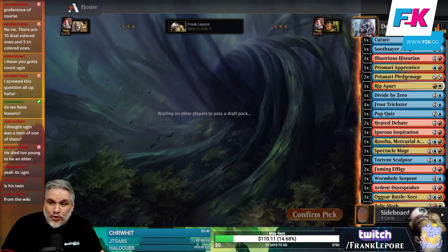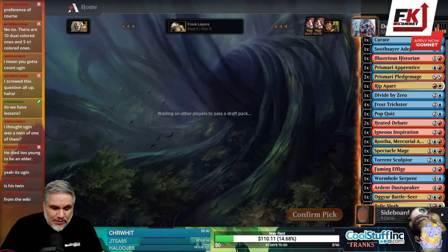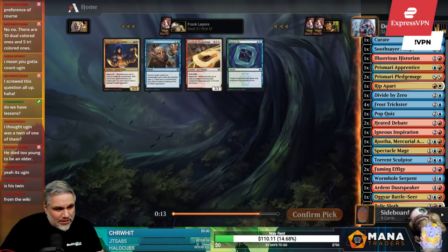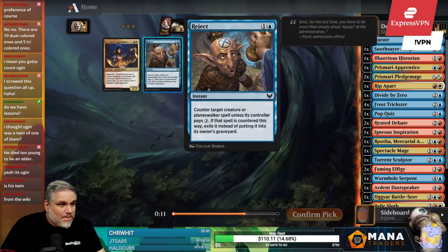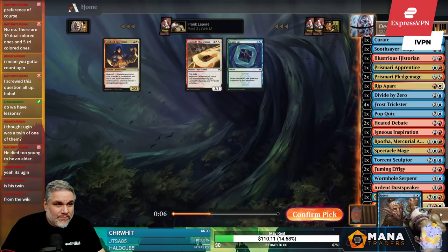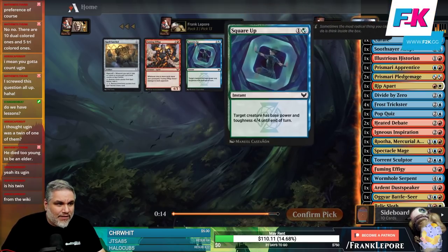Number 3 would probably be Chromium. I think Chromium was a pretty sweet win condition — back in the day you could play Chromium in Esper control decks and that was pretty sweet. Number 4 would probably be Dragonlord Silumgar. For number 5, I don't even know — I feel like I'm just winging it.